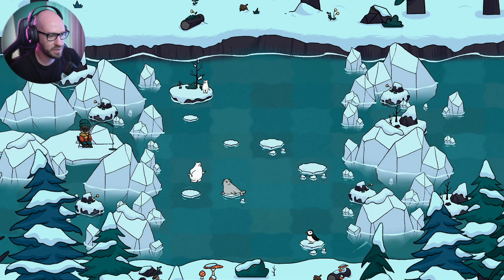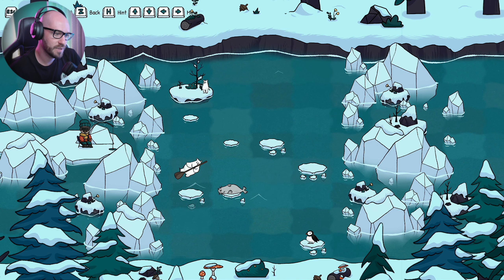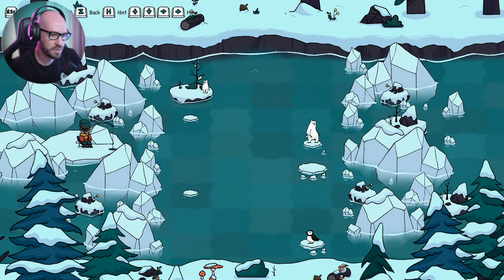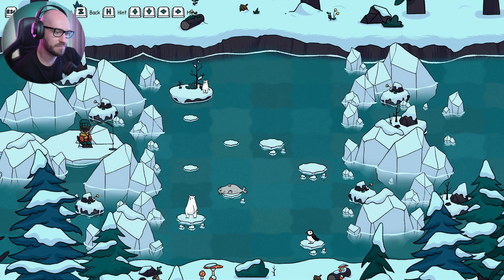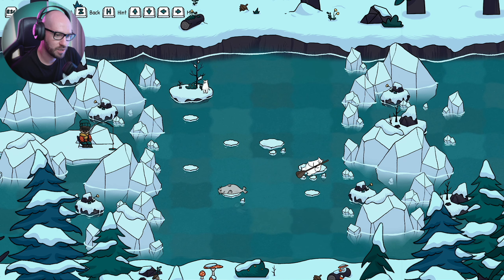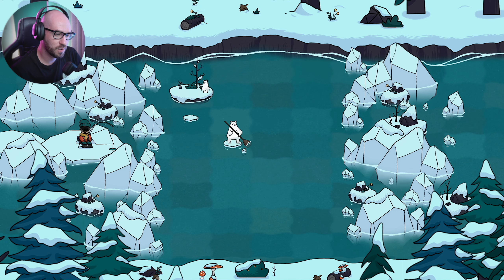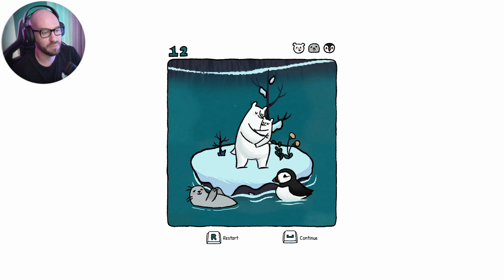I think I got to go like this — jump down here and grab the seal. I got to grab the puffin — first of all, grab the puffin, go here, grab the seal, go up, grab this one, go to the left, and keep on jumping — there we go! As I was saying, they are going to be getting progressively more and more difficult.